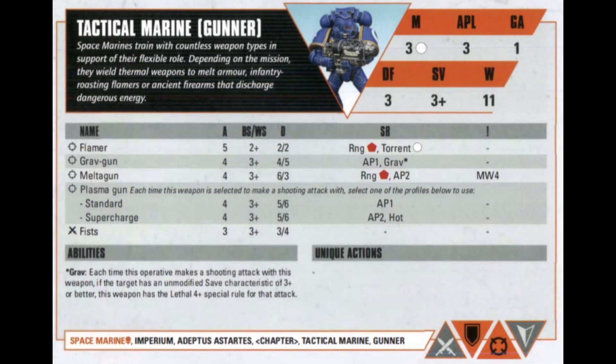Your Tactical Marine Gunner is your specialist that utilizes different special weapons, and there are a lot of good options. Personally, I take the plasma gun for unlimited range and the option to do a standard shot or supercharge when needed. The Melta Gun is a great option too — treat it as a close-range deterrent with AP2 and Mortal Wound 4 on a critical. The Grav Gun is great against Marines or Custodes to take down power-armored foes. The Flamer can be good with Ballistic Skill 2+ and Torrent against chaff, but I prefer the other options.